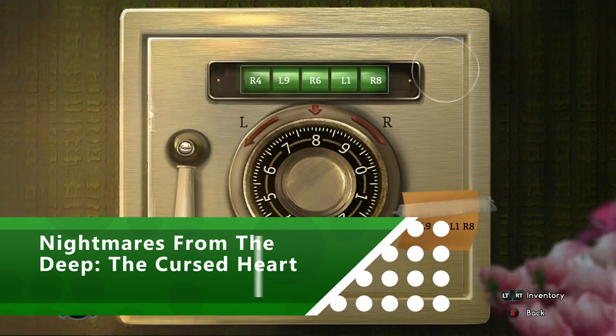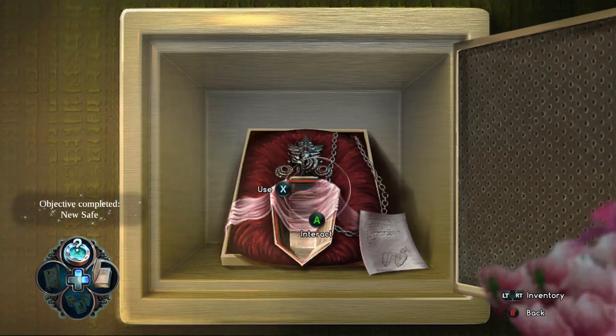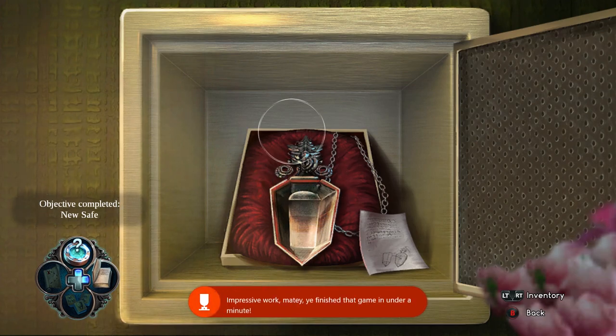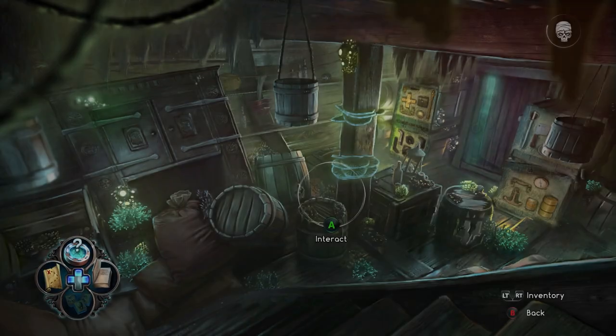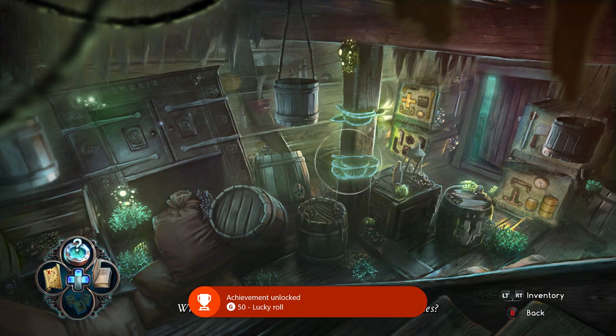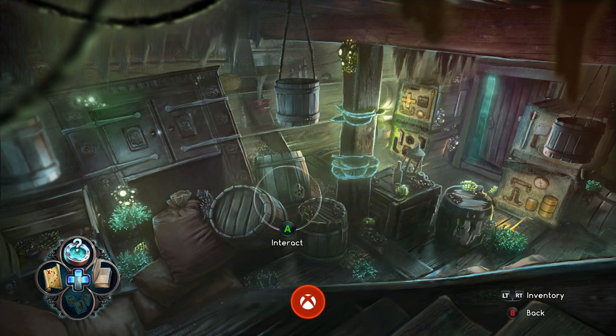Nightmares from the Deep is a hidden object game with a generous chunk of story to explore in its free trial. The first achievement you want to grab is Playtime, for finishing a minigame in under a minute. It's very easy to unlock this safe puzzle in that time. What you must not do is choose to skip any of the minigames the game gives you, as there is an achievement called Lucky Roll for finishing three puzzles without skipping any of them. As long as you don't opt out of any puzzles, this will unlock in the first 30 minutes of play.